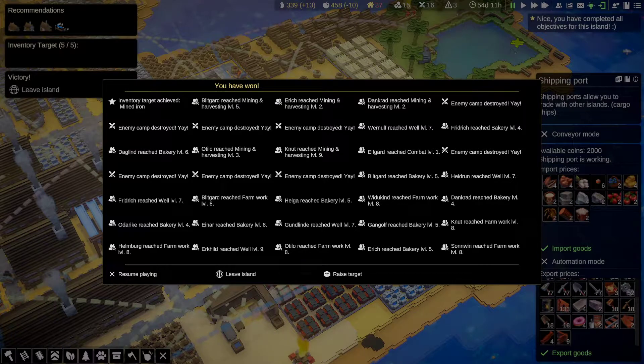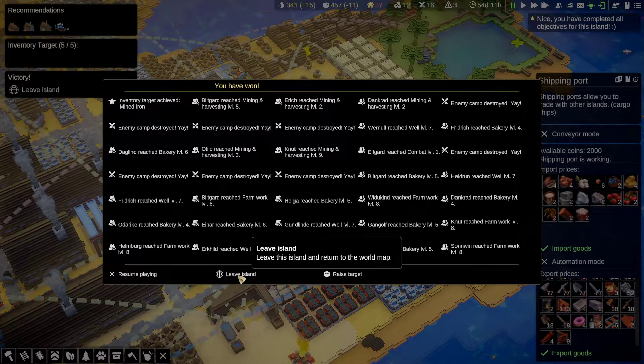Hello and welcome to episode 31 of my Kubifaktorium tutorial let's play series. This episode will be on leaving Island 6 and starting Island 7. I built up a good stockpile of most items and I want to try and do my next island in a more logical way, because your island can end up being a big mess of materials. Let's leave Island 6 and give Island 7 a start.